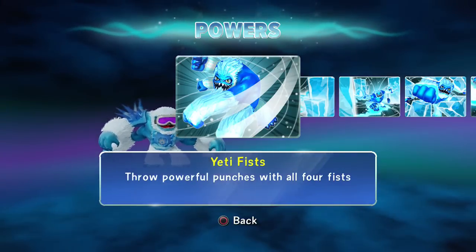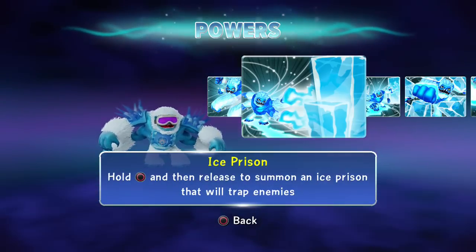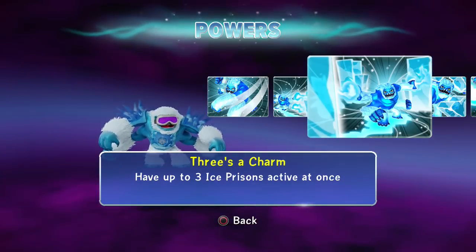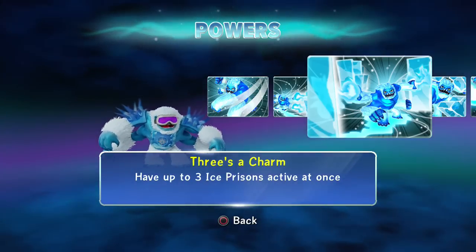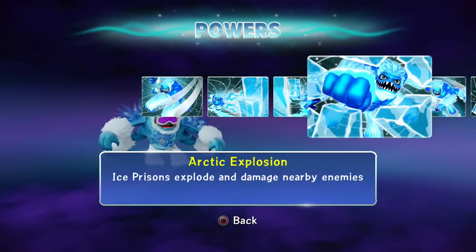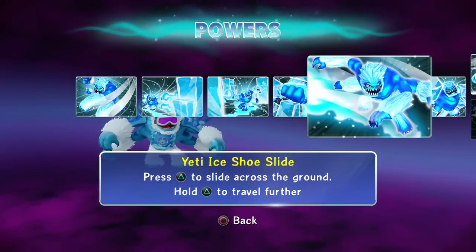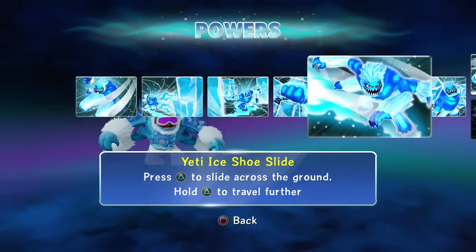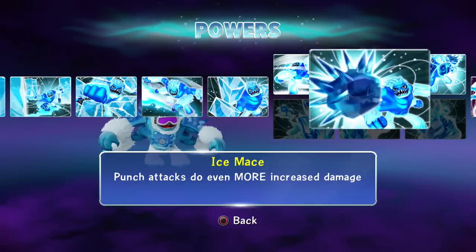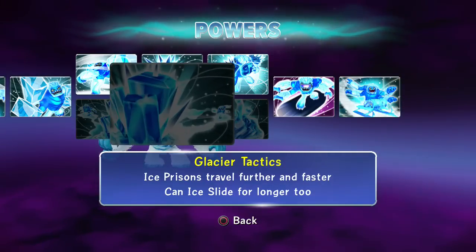So here it is: Yeti Fist — throw powerful punches with all four fists. Ice Prison — hold circle and release to summon an ice prison that traps enemies. Three's a Charm — have up to three ice prisons active at once, though I never use that. Arctic Explosion — ice prisons explode and damage nearby enemies. Yeti Ice Shoe — press triangle to slide across the ground, hold triangle to travel further.